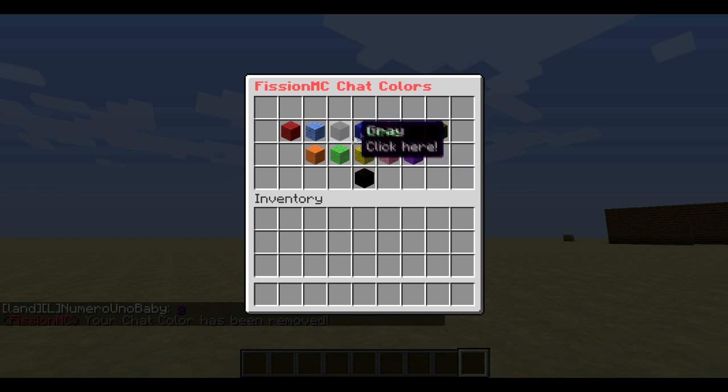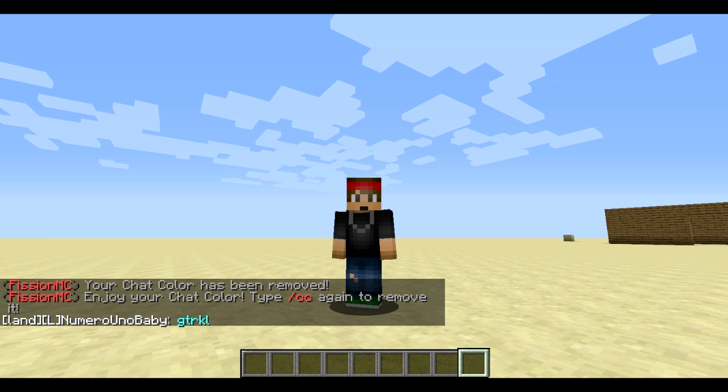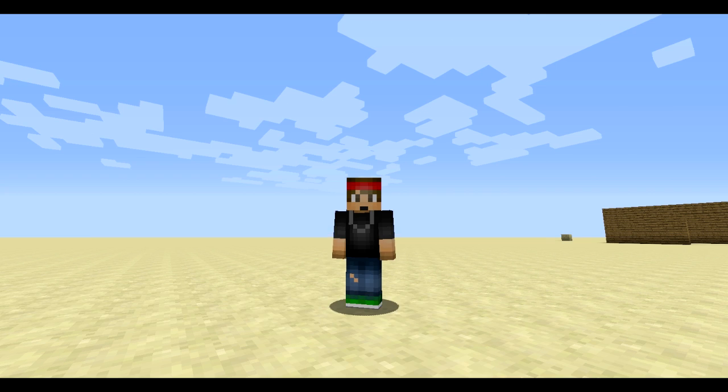Let's choose another color here. Let's go with aqua. Type in the chat — bam, just like that we changed our name color. Works perfectly, no problems.